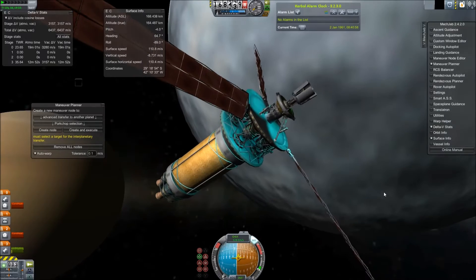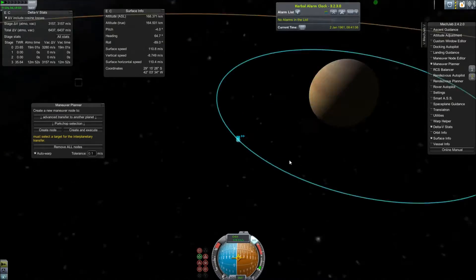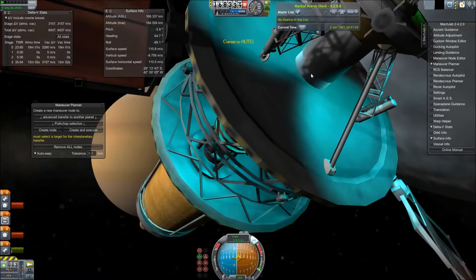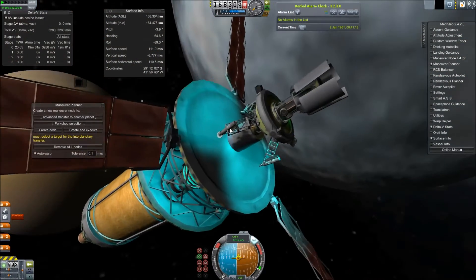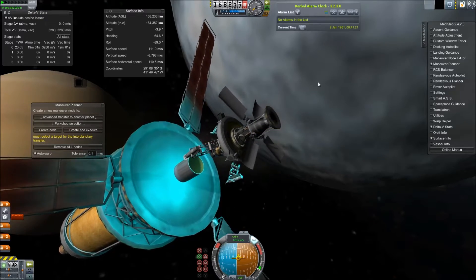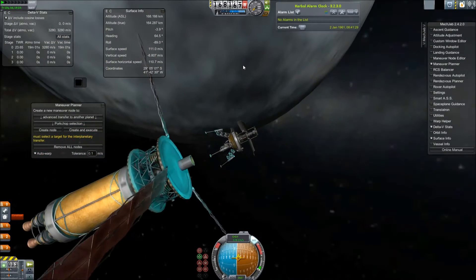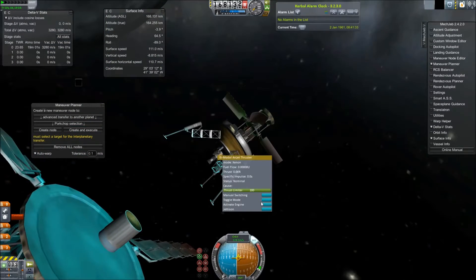Hello and welcome back to SRB Gaming. Apologies for the delay. Here is the newest Real Solar System mission with the Expansion Pack. Today we are landing an unmanned lander probe on Saturn's moon Enceladus — if that is how you pronounce it, please feel free to correct me if it's wrong.